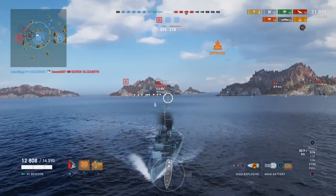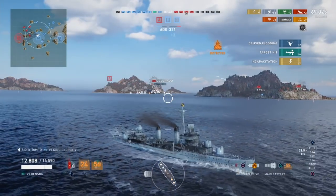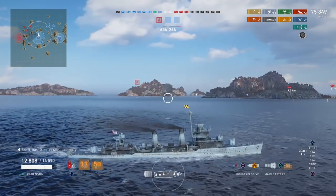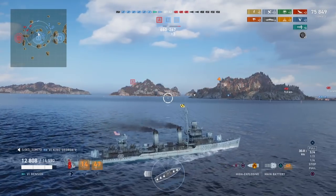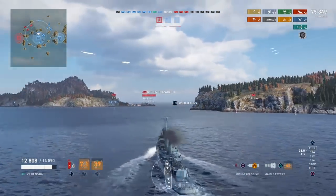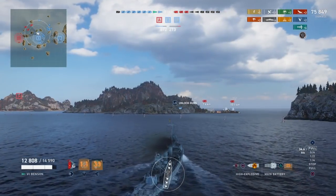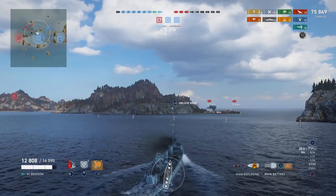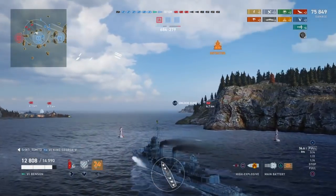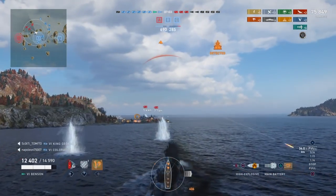If they use the damage control party when the torpedoes hit and cause floods, they can't repair them. You can also do the mirror play where the torpedo strike starts floods — you're going to assume, if you see flood ribbons achieved in the top right, that they used the damage control party. Then if you can start one, two, or three fires quickly, you can often just disengage and let that ship die while it's unable to repair or put out fires for about a minute. You always want to be using torpedoes and HE shells synergistically — that's one of the more deadly plays you can make with the destroyer.